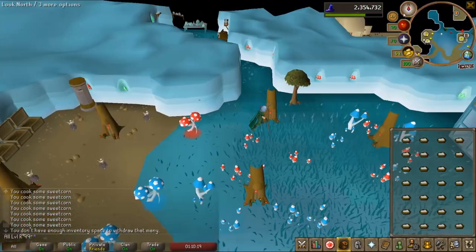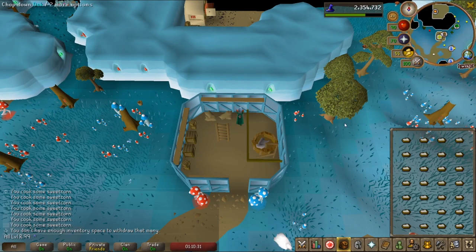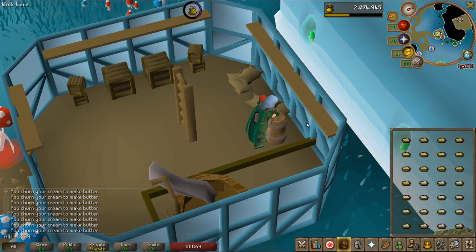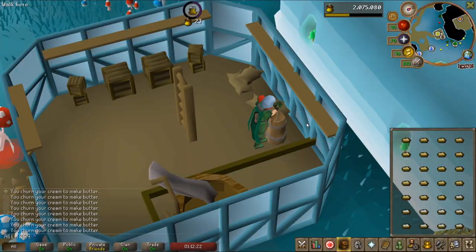Churning butter sucks, but this isn't some big get-rich-quick scheme. This is a get-okay-money-slow scheme. You're just going to work this little wooden pole for a really long time until it squirts out some creamy butter, and you're just going to do that a lot. Once this portion of the potato process is done you're going to feel exhausted, but it's okay because you're making tuna potatoes.